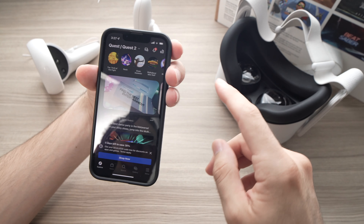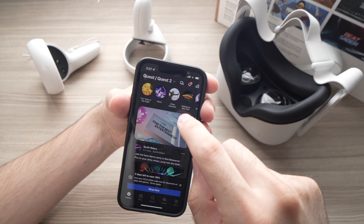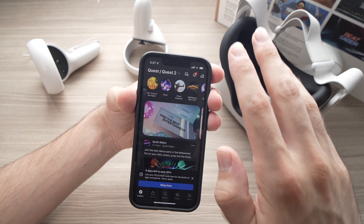Make sure that you're connected by Bluetooth to your Oculus Quest 2. If you're connected to headphones or other devices on your smartphone, just disconnect them for the moment.